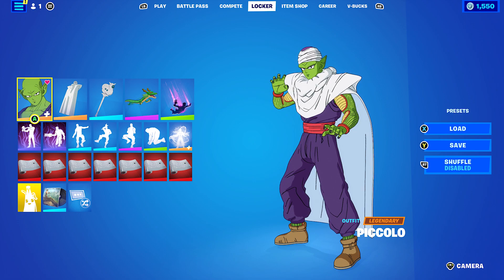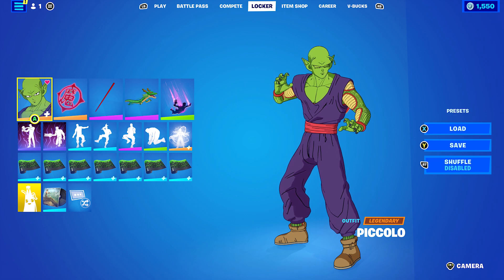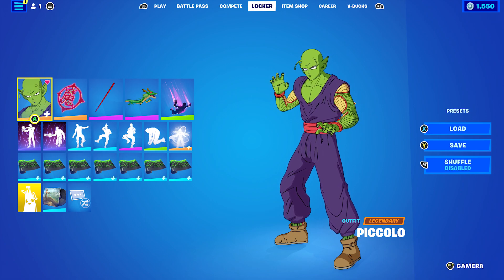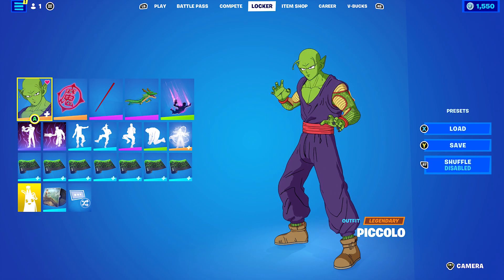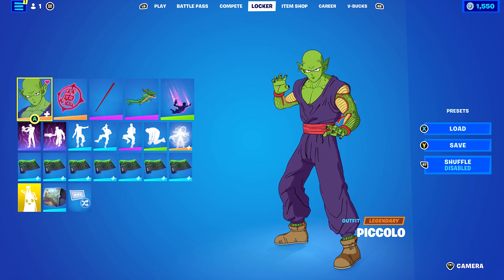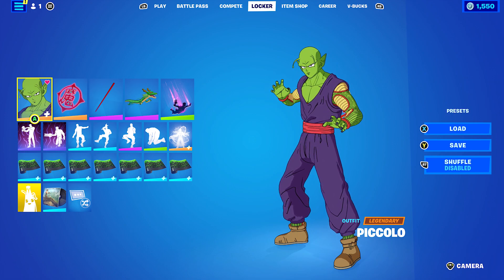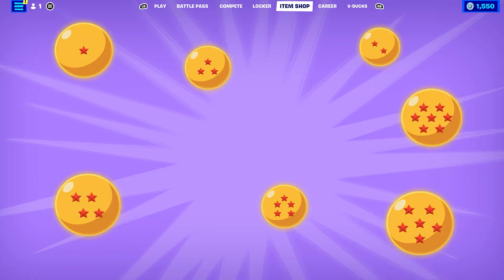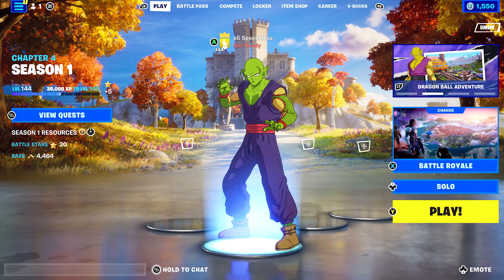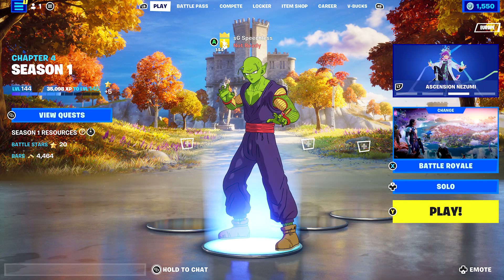That's all 10 skin combos done for the Piccolo skin. I really did enjoy making these combos. The Power Awakening style was the hardest to make combos for, just because of the change in his skin tone — I found some of the back blings I was going to use wouldn't go nicely with it. If there are any other skin combos, back bling combos, or anything like that you'd like to see, feel free to leave them in the comments. I'll be getting the crew combos done for the Sylvie skin, but I'll be finishing off the skin and back bling suggestions from my viewers first.